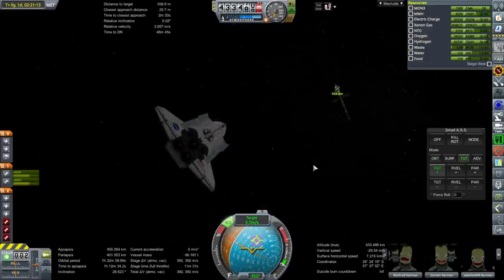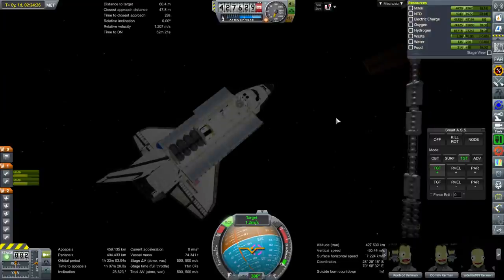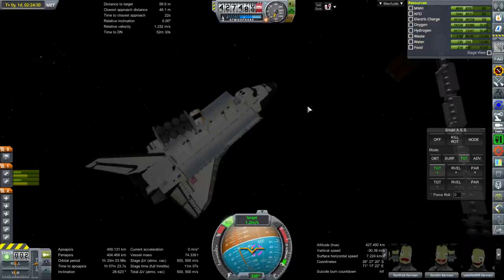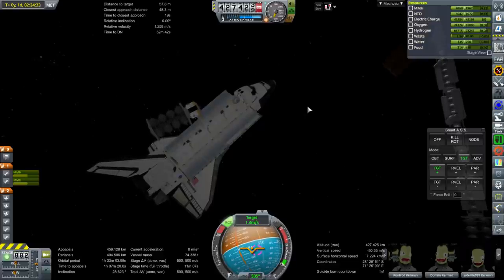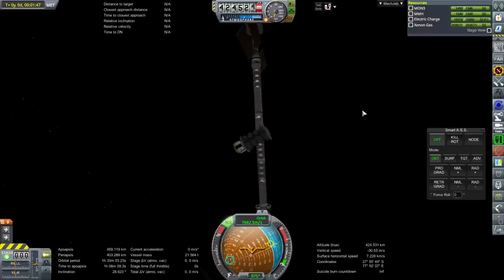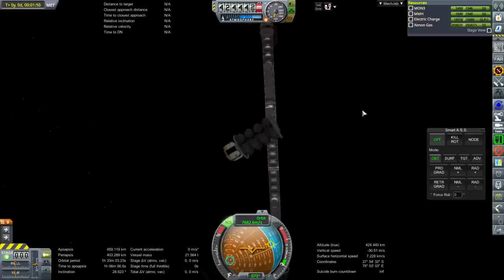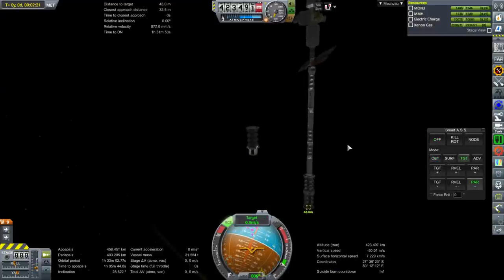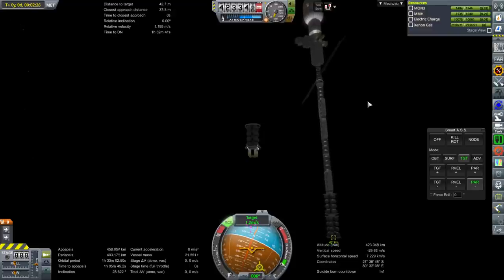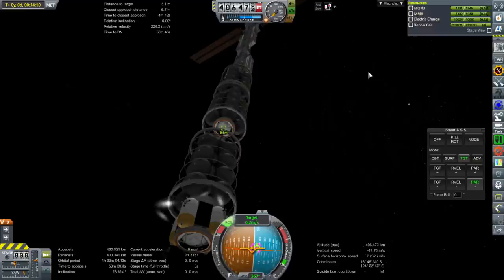Here's another xenon tank — we've already got a few on the station. The ISP of the ion engines is 3,280 seconds, and I got the stats from a NASA paper. They weigh 2.25 tons each and provide about 60 newtons of thrust, so with three of them that's about 180 newtons total — assuming the solar panels are getting full power. Last week I didn't post a video because I was doing ion engine testing. The key is to make sure the ion engines work during time warp, which I managed with KSP Interstellar.